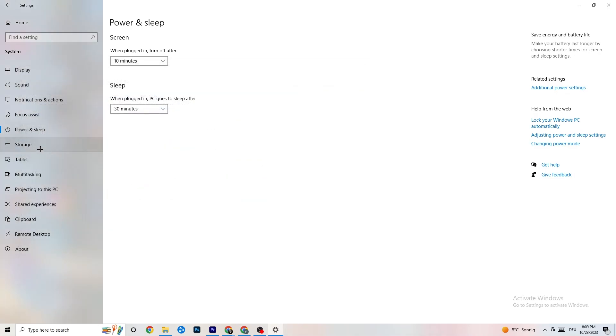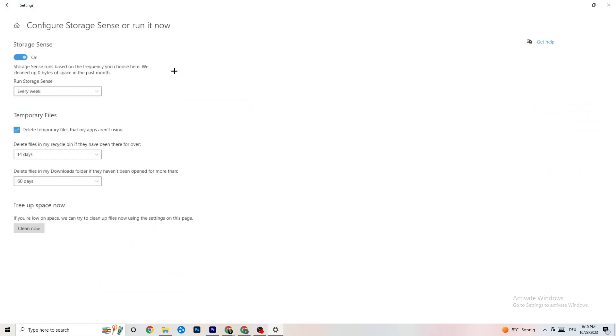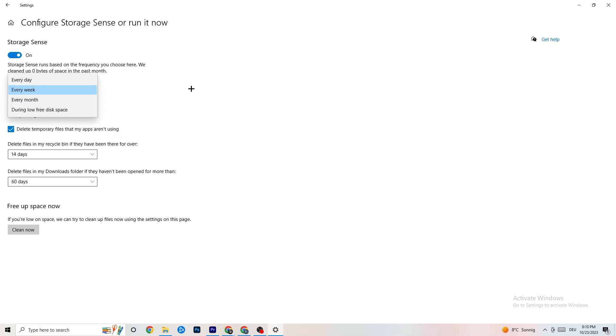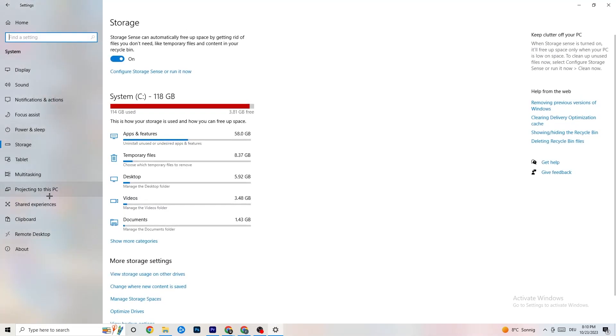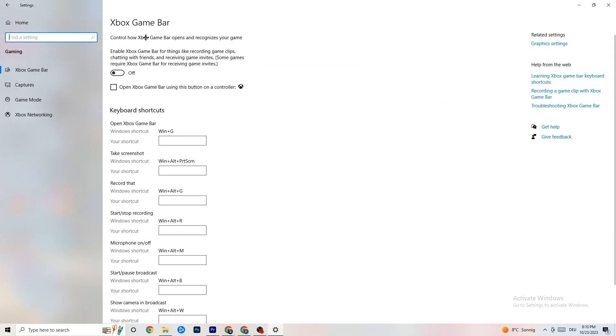Go to 'Storage', click 'Configure Storage Sense', and run it now. Click 'Clean Now' — it will clean every trash file currently on your PC. Go back to Settings, click on 'Gaming', and you'll see Xbox Game Bar. Turn this off — you don't need it and it just wastes performance.